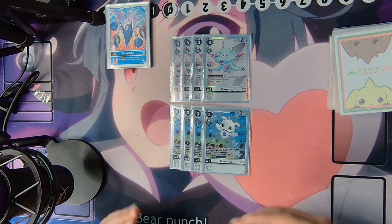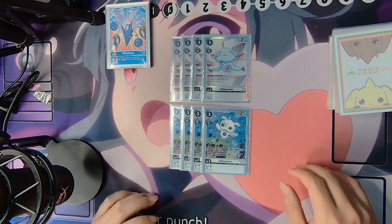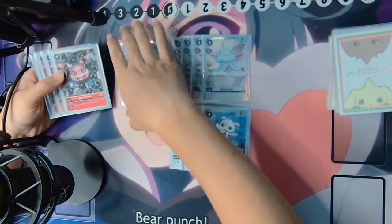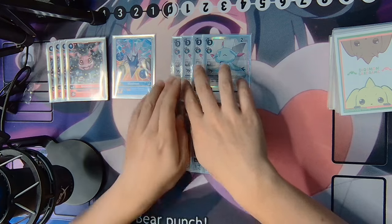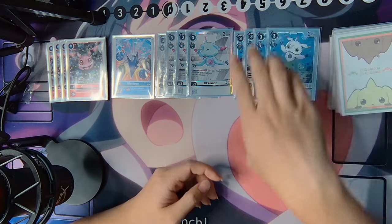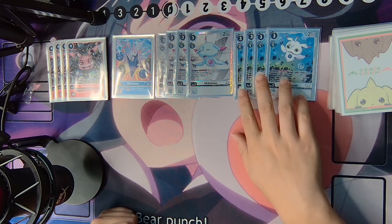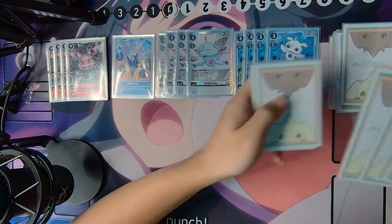Ukomon is really the main aggressive engine. You are just constantly swinging with Ukomon, but also drawing with the inheritables under Ukomon — you swing, you draw. Because I am playing different answers to different things, the 'reveal top 3, add a Digimon or Tamer to hand' is really useful. If I need to be even more aggressive, I can grab a Louie out of my card reveals, or I can find a specific answer like a Valkyriemon or Vikemon.